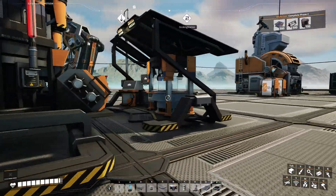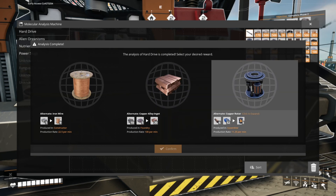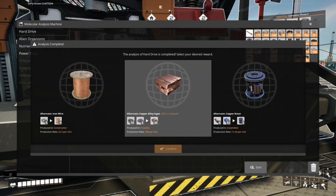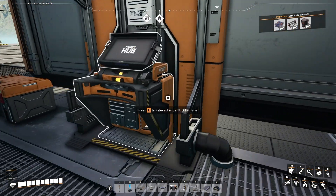Before I get into this, we have our hard drive ready. We have alternate wire — we can get wire from iron. We have alternate copper alloy ingot — we get 20 copper ingots from iron and copper. And then we also have our alternate rotor which we can make from copper sheets and a ton of screws. I like this alternate copper alloy ingot. I think when I redesign my base that will be very helpful, so I'll go ahead and select that.